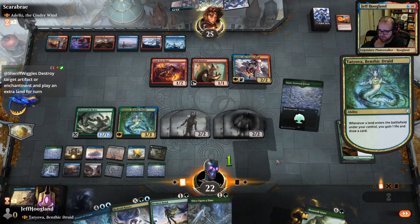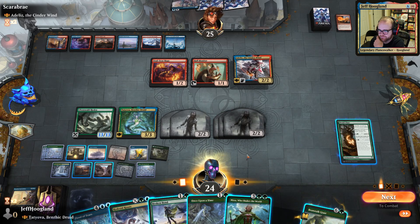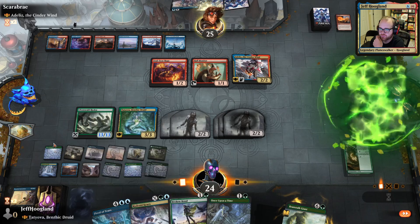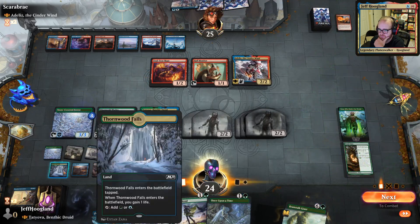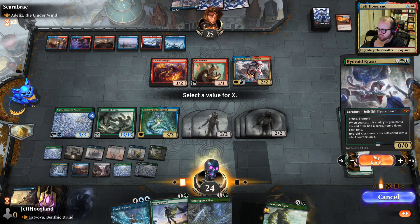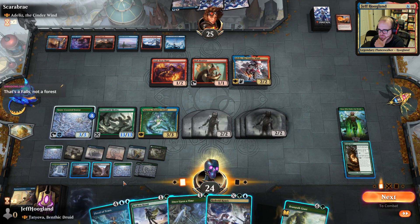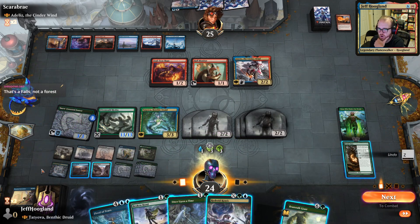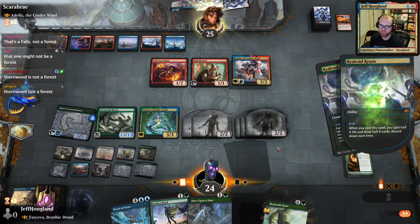Every land is two life because of the Druid Class and Tatyova. Let's count — 2, 4, 6, 7, 8, 9, 10. So we'll do this for X equals 8. Did I miscount that? 2, 4, 6, 8, 9 — okay. This isn't a Forest — in my head that was the snow one. It was a different land in my head.